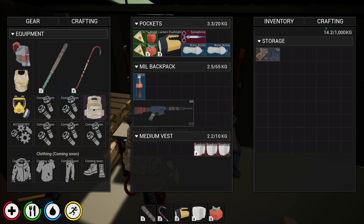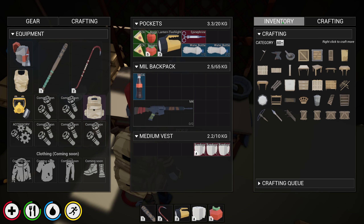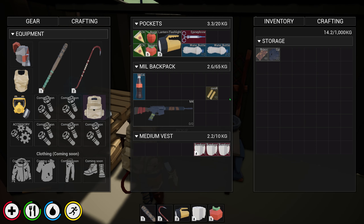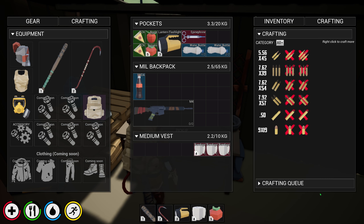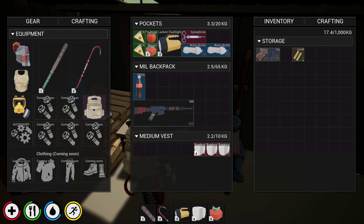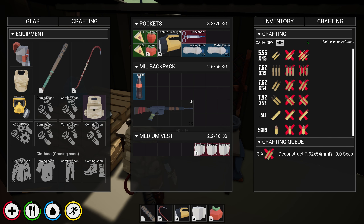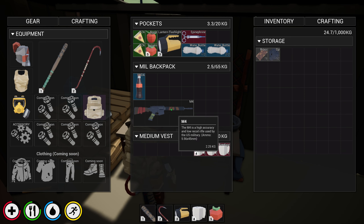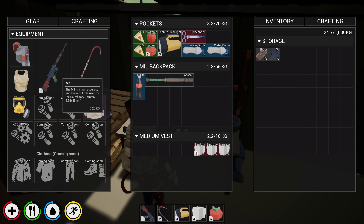There's brass, there's gunpowder, and you can actually break down ammunition as well. So if you have ammo like this 7.62 and need gunpowder, you can break it down one by one or by fives, and then get all the gunpowder and brass back from it and put it into useful ammo. I'll put this in primary - the way the guns work is a little bit different. Let's see what we want to make first.